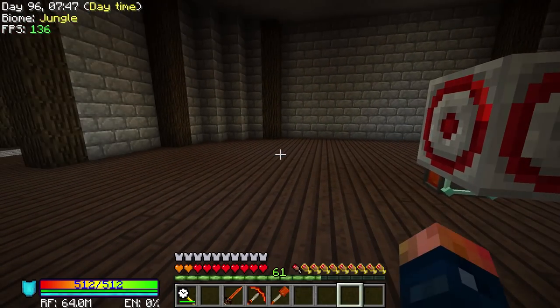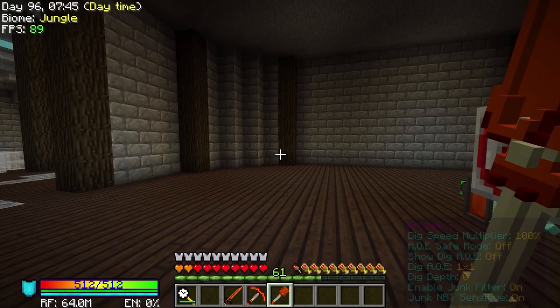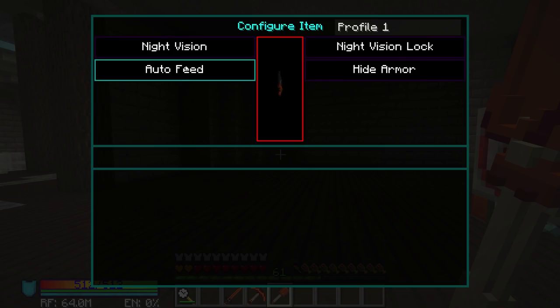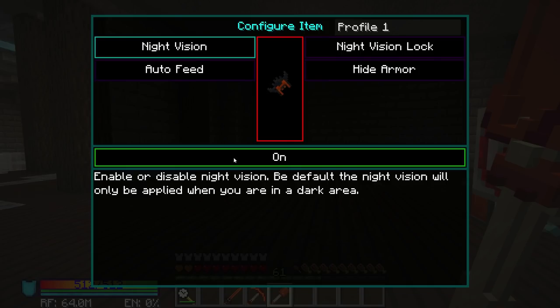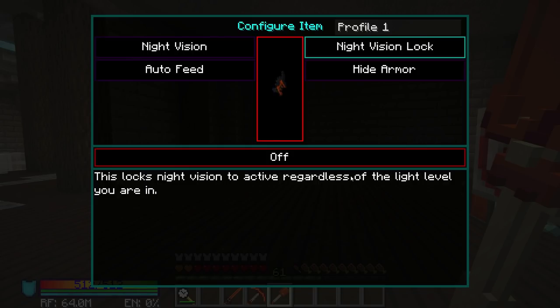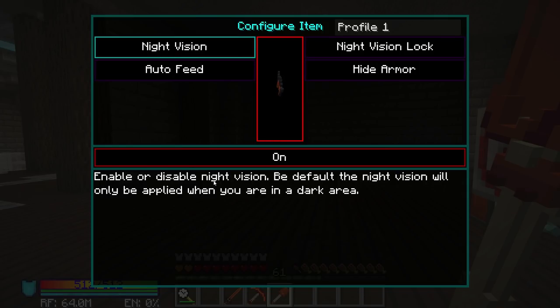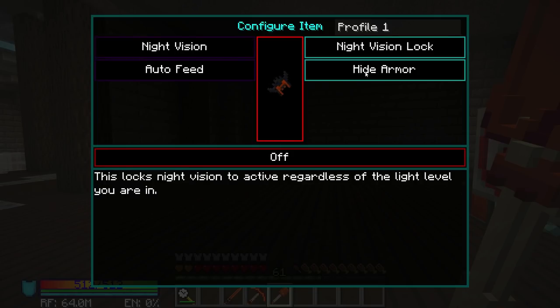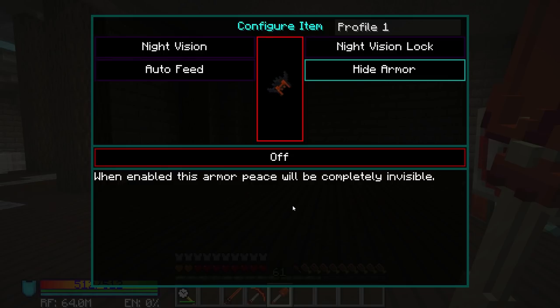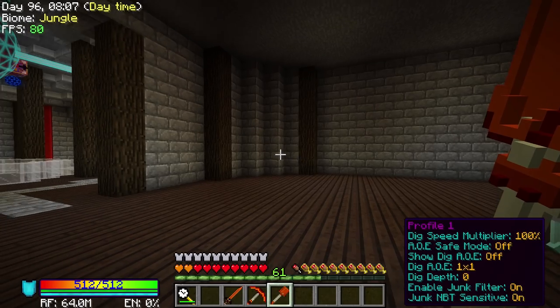We had creative flight with the other armor, but now we have really powerful armor and creative flight. Now this is not the only thing that this can do. You can hit - which I have set to numpad 5 - and you can actually select each individual piece and turn off different things. The helmet has auto-feed - it says 'automatically stuff your face with food from your inventory when you're hungry.' Yes, I'm going to do that - it will keep me always fed. Night vision is here - this locks night vision to active regardless of the light level. The other option will only be applied when you are in dark areas - so that's probably what I want. And then the hide armor option - if you turn that on, it will actually show that you're not wearing any armor at all, which can be used for trolling.